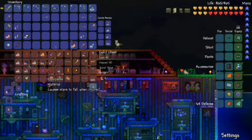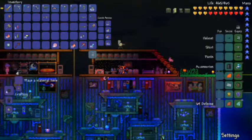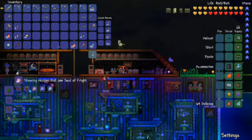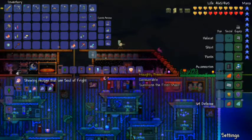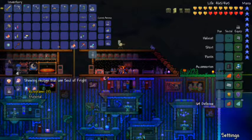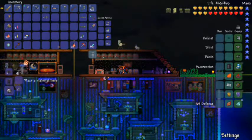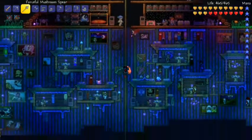Souls of Fright - crafting also requires Fright. Alright, keymolds: Drax, Pickaxe, Flamethrower, Neptune Shell, Naughty Present - needs Ectoplasm. Damn it. That's going to be a serious pain to get because of how small the dungeon is.